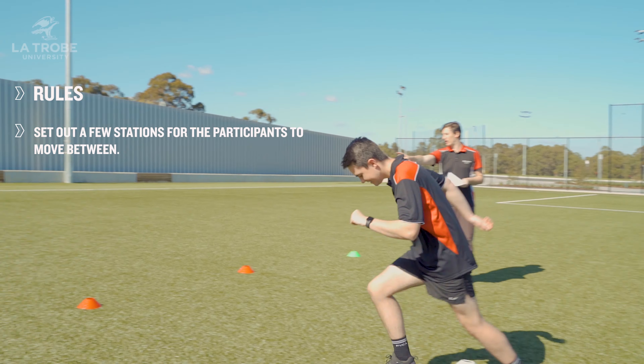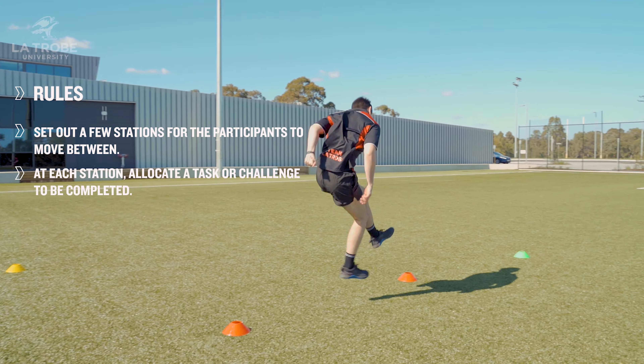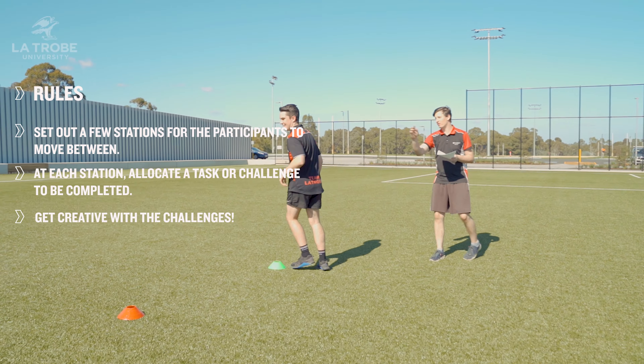Run to the yellow, jump over the red cones to the green, and now commando crawl to the yellow to finish.